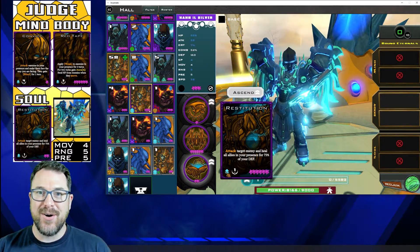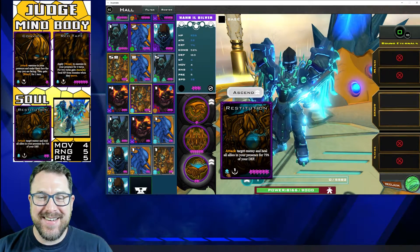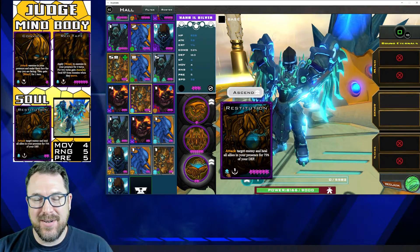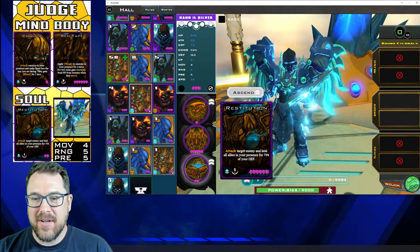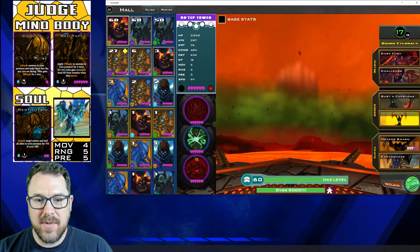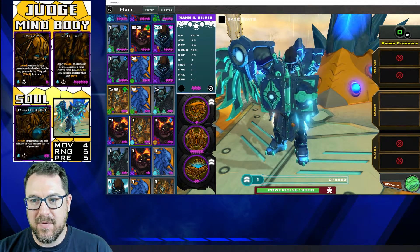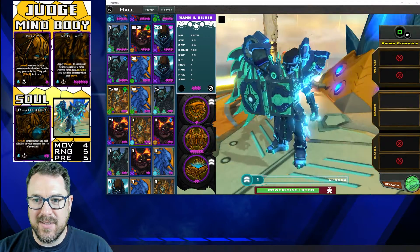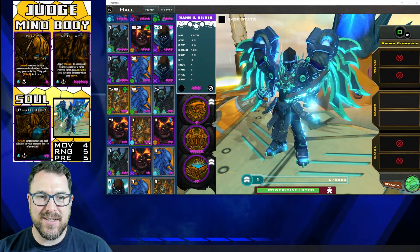So, like I always say, three is greater than two — that's simple math. That's how you know it's going to be a life affinity incarnate. I wanted to go into the hall this time just because you get to see the incarnate itself in a little bit more detail. It's pretty cool. I really love the judge style, and the coloring on this is really awesome.